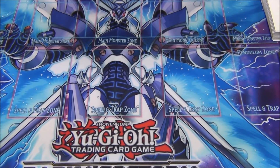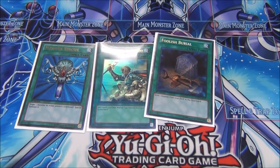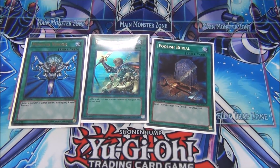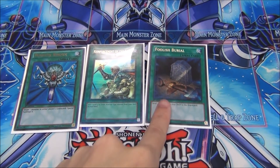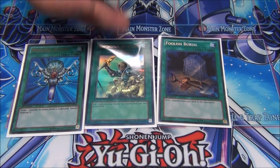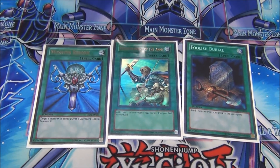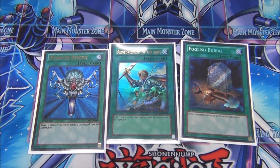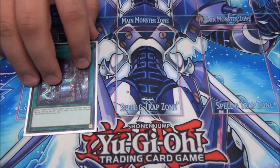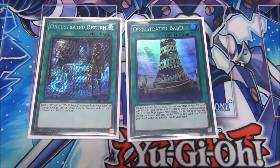Obviously you gotta play the broken one-ofs — all the one-ofs in the game that are still to this day insane. These cards are stupid. This starts off your Orcist combo, your Phantom Knight engine, or just whatever — a Danger combo. This gets you to your one-card combo, it's insane. This is an extender — if you get hand-trapped, activate Monster Reborn, you're good. Search Connector, game.